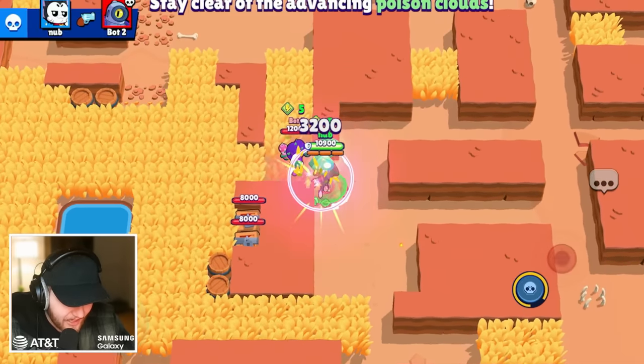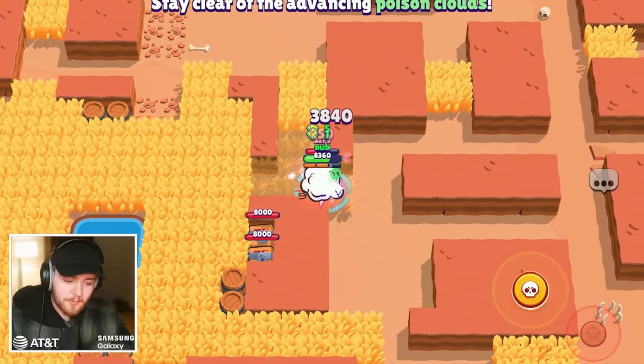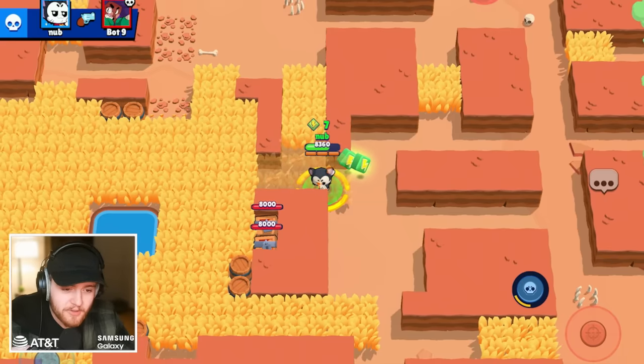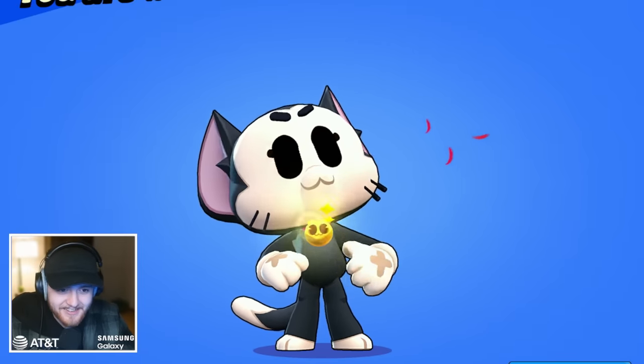I found a bug — I can't attack. There's also a bug where you instantly get your super back. I've already reported this bug. I said I would find bugs and I found a couple — that's one of them. That's not going to stay in the game, at least it shouldn't.